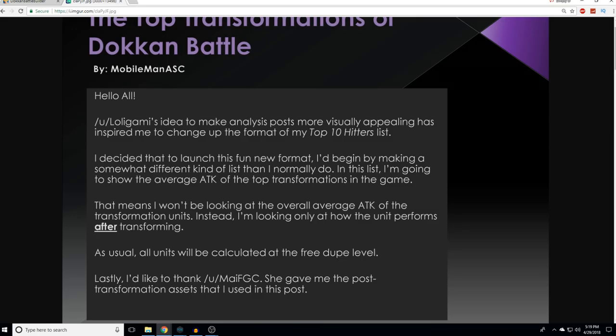Let's go ahead and break it down. Lolligam's idea to make analysis posts more visually appealing inspired MobileMan to change up the format of the top 10 hardest hitters list. MobileMan is the one that does those lists where he breaks down the way that units impact their teams based on the average attack that they generate. It's a very good read from him.